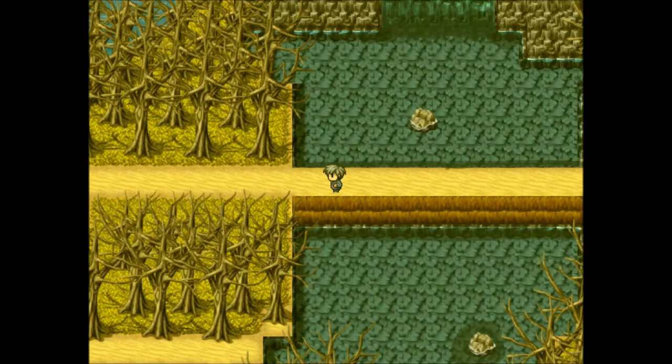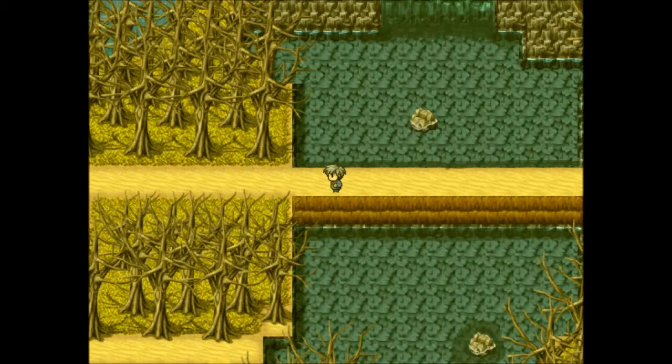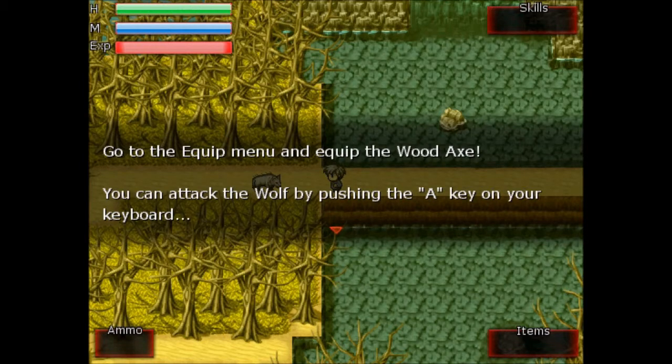In this scenario, Robert's going to encounter a wolf as he's going through the forest. And at this moment, it serves as a tutorial on how you fight the wolf. So you equip an item using the menu, which has already been done prior to this video, and this is the wood axe. You use the A key to fight.